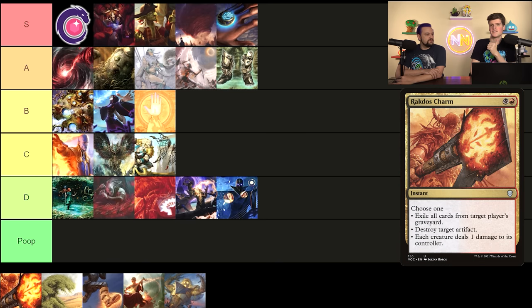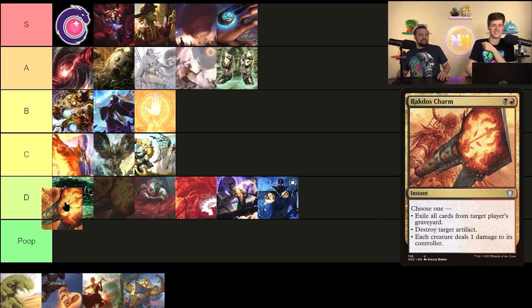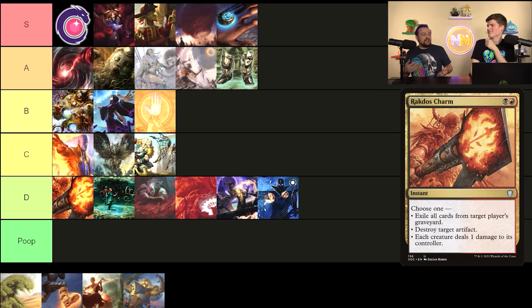Rakdos Charm — you're exiling a graveyard, shattering an artifact, or in a rare scenario dealing one damage to each player for each creature they control. I'd put this in D tier, but I want to note that it has graveyard exile on it, and I'm much higher on graveyard exile effects recently — I'm going to start including at least one or two in more of my decks because there's so much graveyard interaction. The free-wins spells like Living Death, Rise of the Dark Realms, and Finale of Eternity occur a lot in Battlecruiser. It's the best D so far.